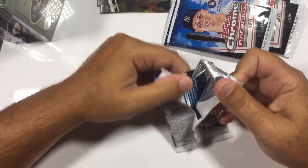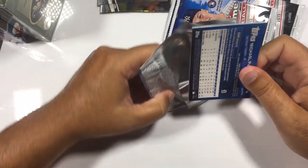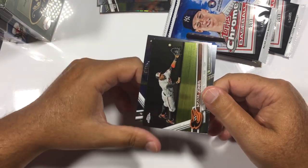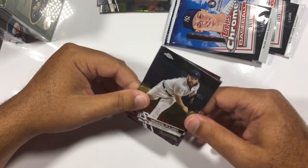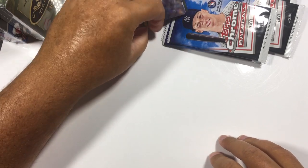Someone can probably do the math on the odds. I do have a couple of boxes of Bowman that I would love to get to. Chris Archer — not bad. Adam Jones, excuse me, not Andrew Jones. Johnny Cueto. And Michael Fulmer. That is it for that pack.